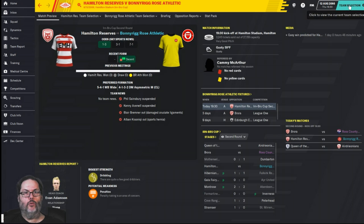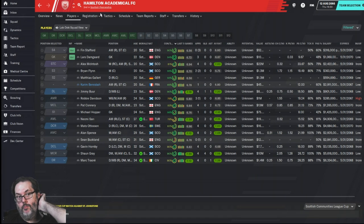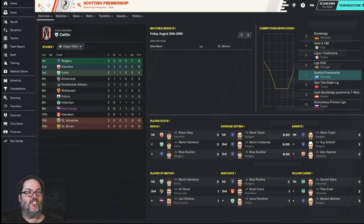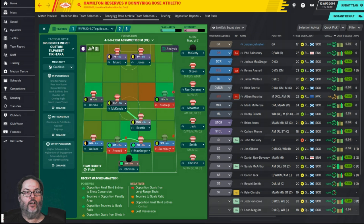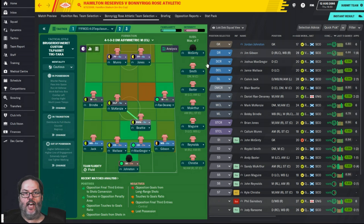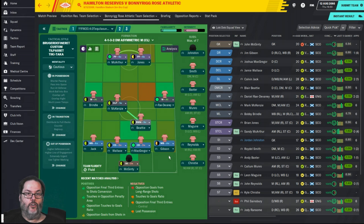Looking at the senior squad, Hamilton's first team is in the Premiership, which is also where Ross County is, and they're second in the table — so we're pretty heavy underdogs on the road. We're going to go with the big away tactic for playing a bigger side. I want to see how McArthur does and give McGinney a start too since it's a cup match.